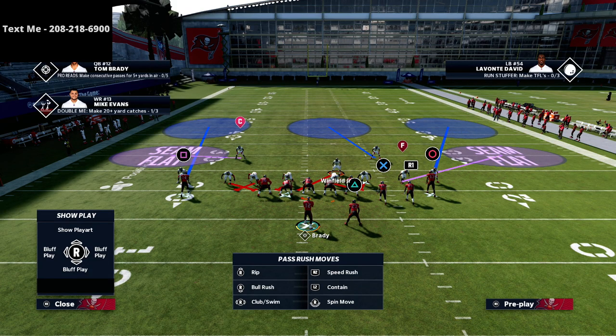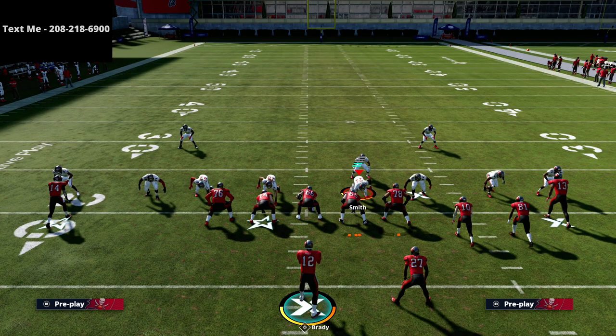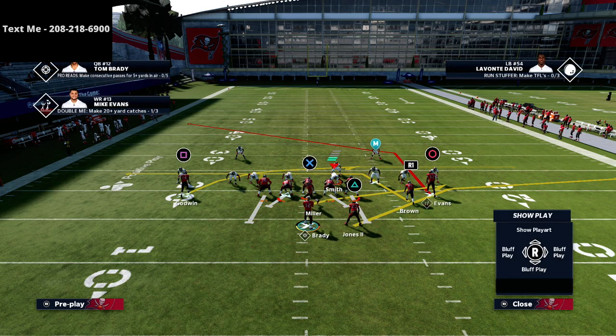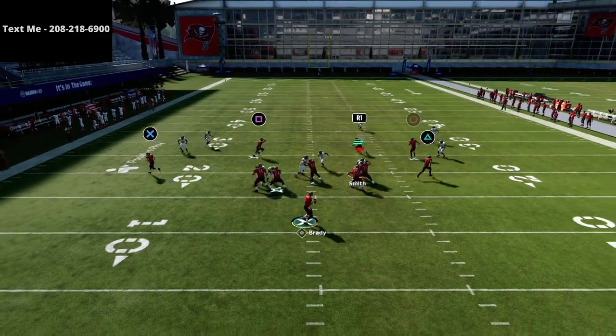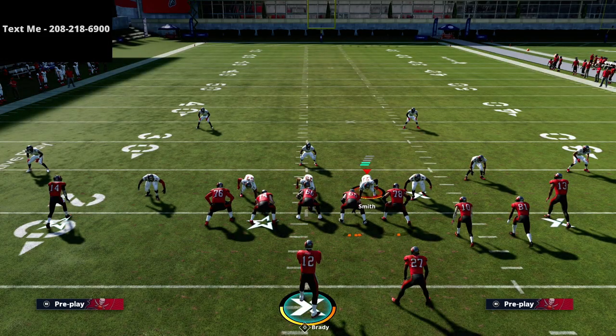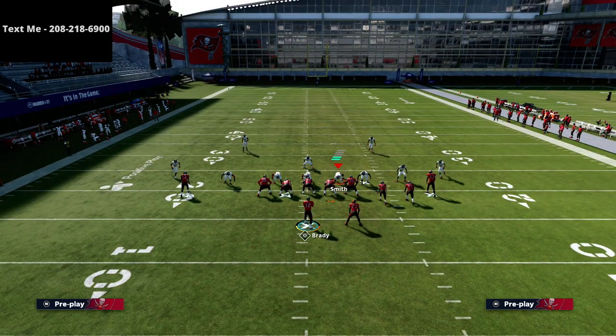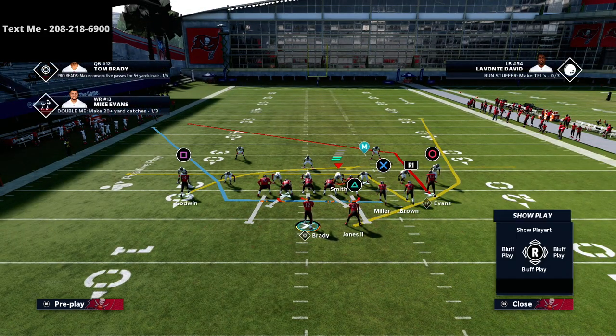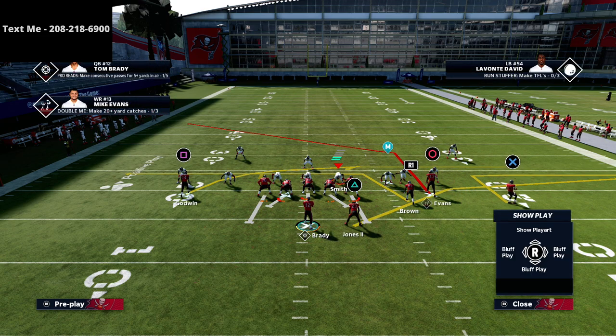Another simple way to get out of this: take the X receiver and put him on a flat, then put the running back on a table route. This opens up the entire middle of the field where we can work - hit the post, hit the hitches, the drags, everything is open when we use these flats to pull defenders out of the way. Another thing I want to briefly hit on is man pressure: if they run man pressure they are going to get dotted up against cluster.